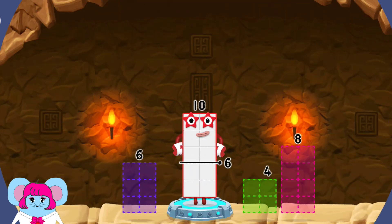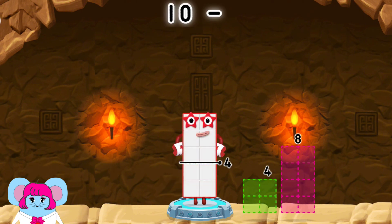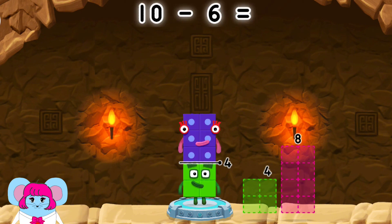Take number blocks away from ten to leave... Four! Eight! Four! Six! You got it! Ten minus six equals four!